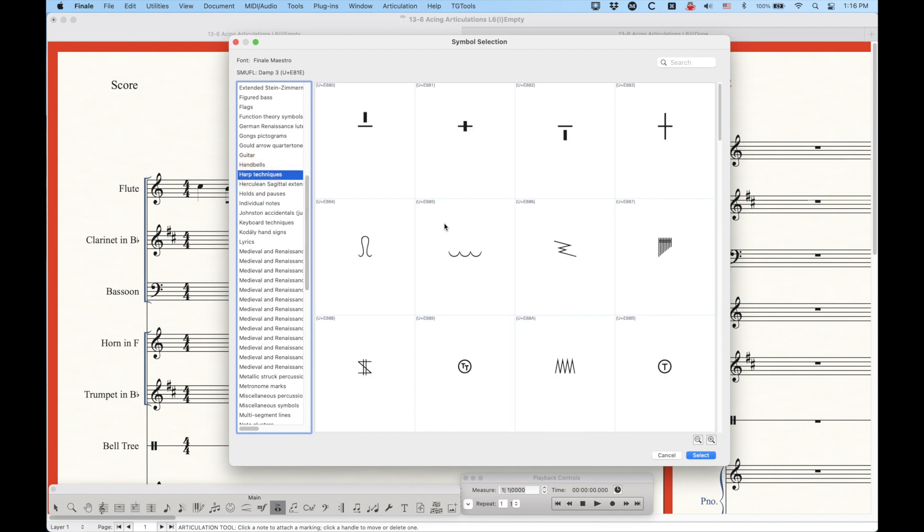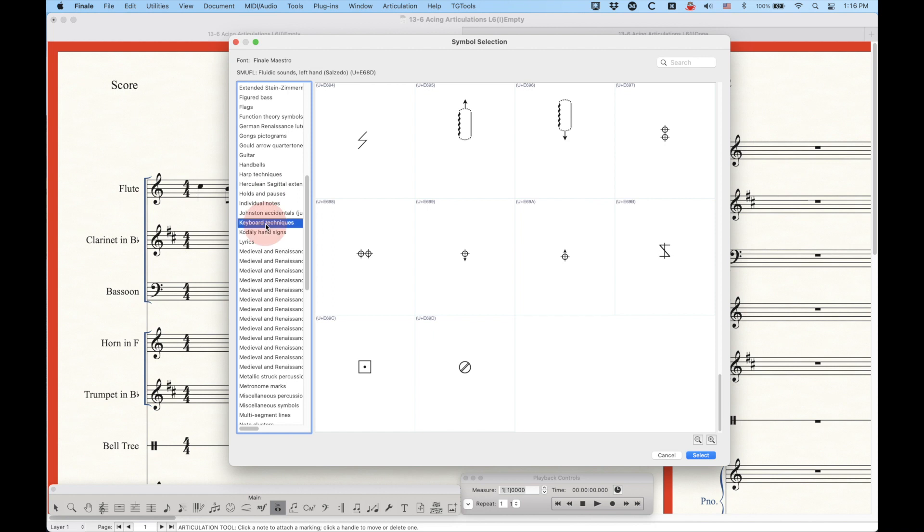There are harp techniques as well. There's a pedals category, which probably works better as an expression, but some other things work well as articulations. There are keyboard techniques including pedal markings in a couple of different ways, a sostenuto marking, half-closed pedal markings, and various other things. What I particularly like here are the brackets for play with right hand, play with right hand end, play with left hand, and play with left hand end — a really good addition in the SMUFL font.